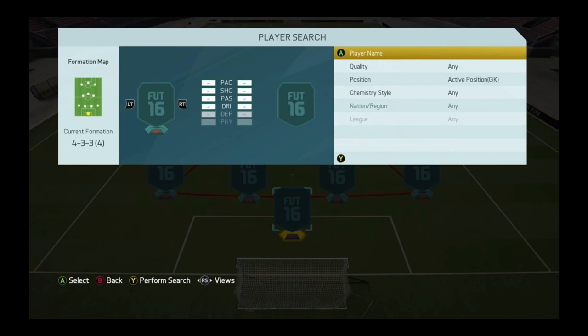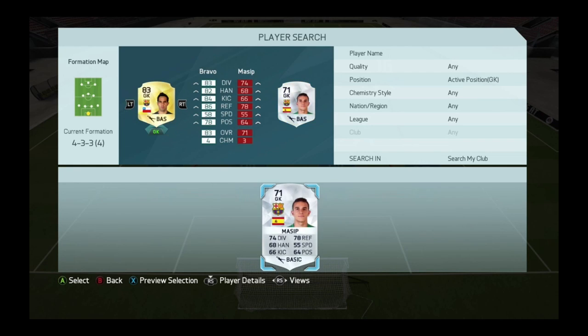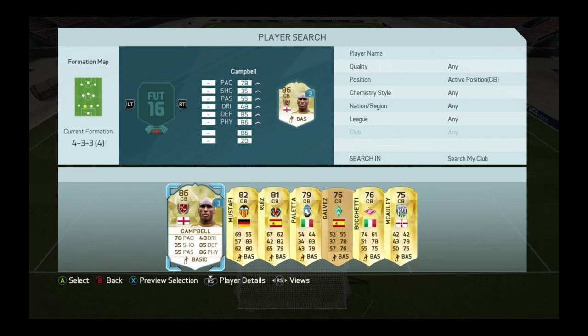Starting off as goalkeeper we have Bravo. He has transferred recently over to Manchester City, but in this version he's at Barcelona. He's a pretty decent goalkeeper — 78 positioning, 58 speed, 86 reflexes, 84 kicking, 82 handling, and 83 diving. This team is also a hybrid, so it's pretty good.